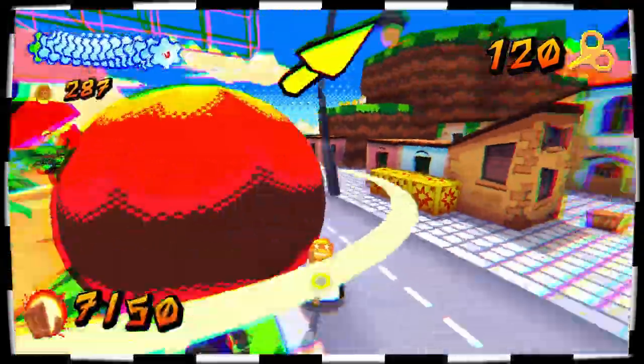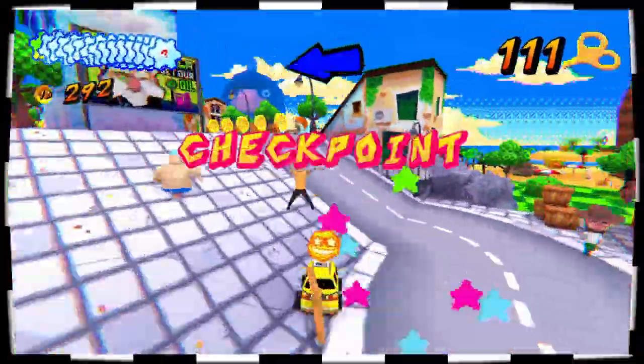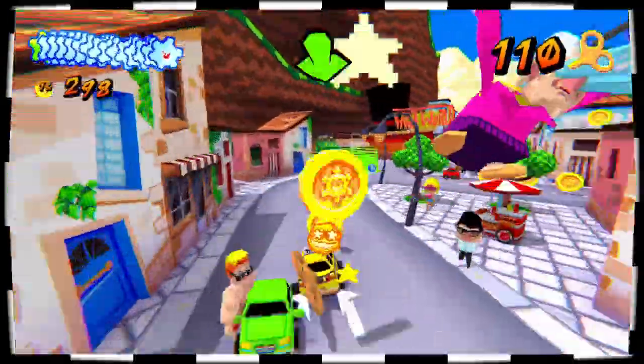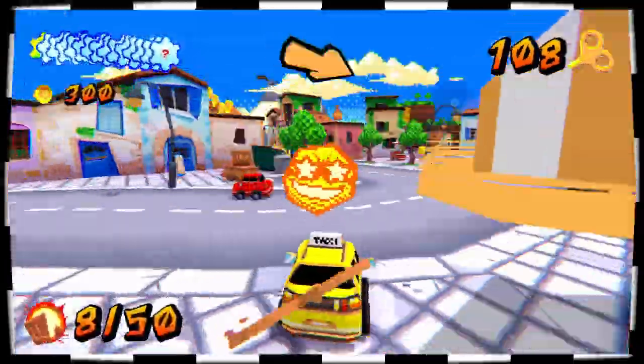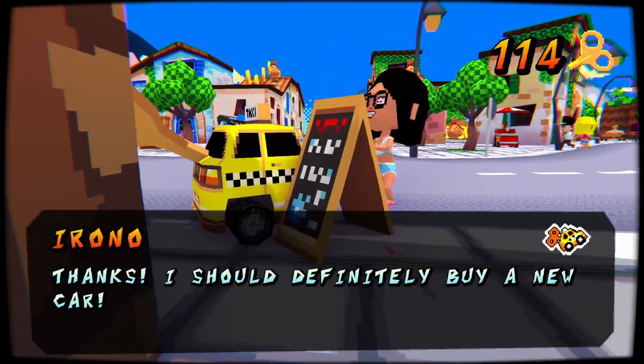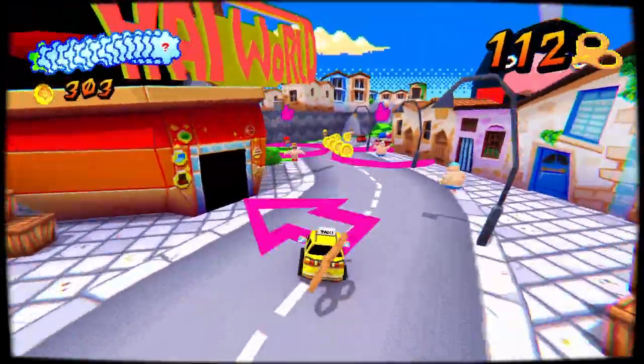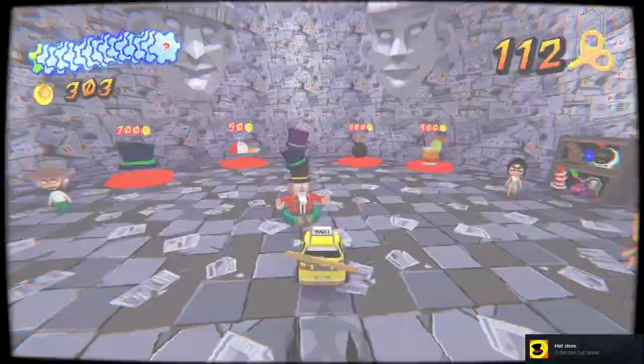Aesthetically, Yellow Taxi Goes Vroom is based off the graphic style of the N64, though the design can have a little bit of a Sega flavor at times. Humor is also a key part of the experience, with a lot of parody, fourth wall breaking, and some really crude jokes. There's definitely some Conker in this game's lineage, which might be right up your alley, or it might not be to your taste at all.